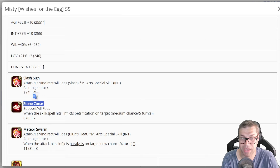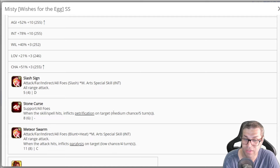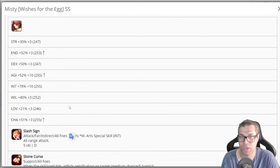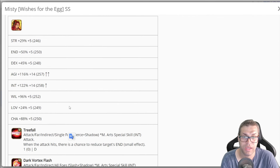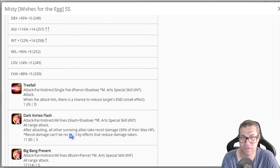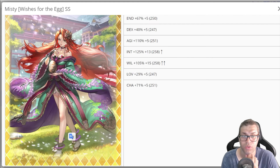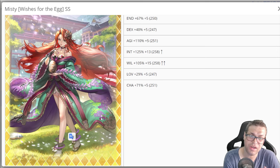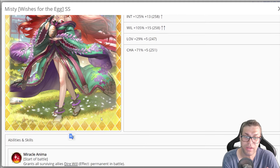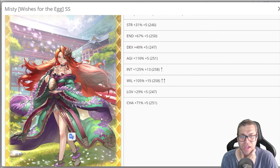She does have Stone Curse which can apply Petrification — she is the best Petrificator in the game with a medium chance and 6 BP cost. She can also apply Paralysis easily. She can help with Real Queen for example. In her latest style she has some skills that can be used for farming, but that style is already good enough for that. There's no really good inheritance with Misty. She is a character that theoretically works, but in real case scenarios it's hard to keep her alive. The risk is too high for a very low payoff. Misty is not that great — I would not recommend pulling for her. I'd give her a plain SS grade for being such a hard character to use.